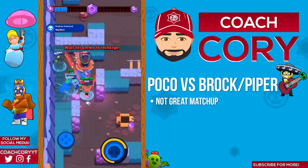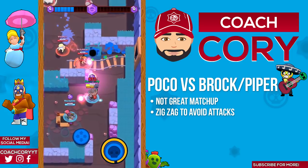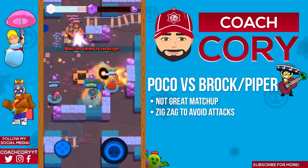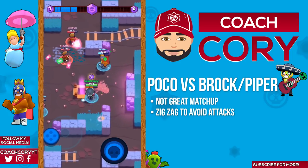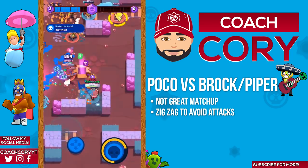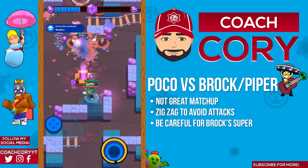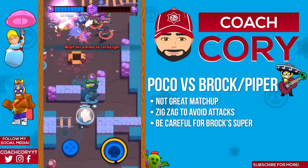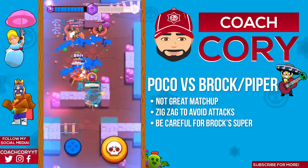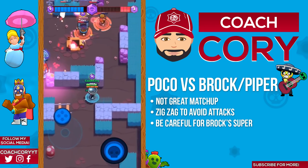Poco versus Brock or Piper: when those guys are attacking you, move in a zigzag pattern to dodge their attacks — make them think you're going one way, they'll try to aim their shot ahead of time, and then you go back the other way and that's when they miss. If you can get in close you can kill them — it's gonna take four or five hits — but oftentimes it's probably not worth it especially versus Brock. If a Brock has his super you really really want to avoid him, as his super is a great counter to Poco — Poco's not gonna be able to get in range to attack Brock without putting himself in a really good position to be hit by Brock's super.